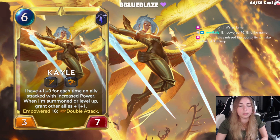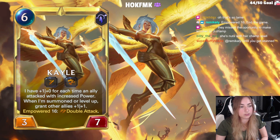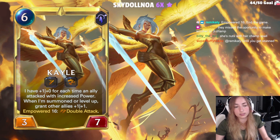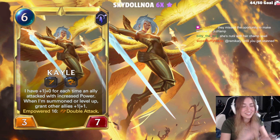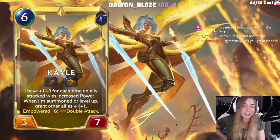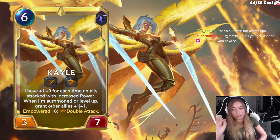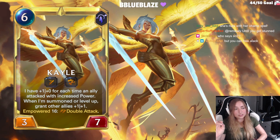They missed the opportunity to make another level 3 champion. Level 3 champions are exclusive to Shurima and those gods — our only 3-level champions are the ascended ones from Shurima. Stuns don't really matter since free attack has taught us there's no value in running stuns.